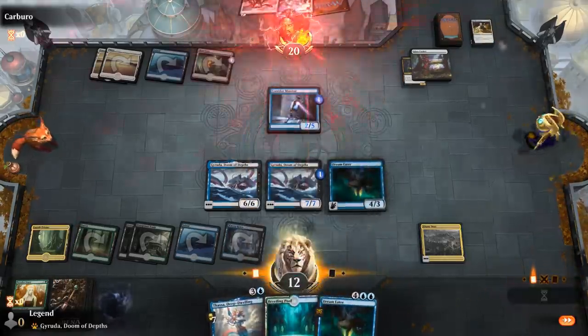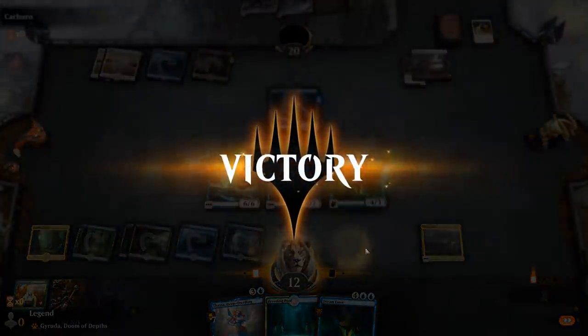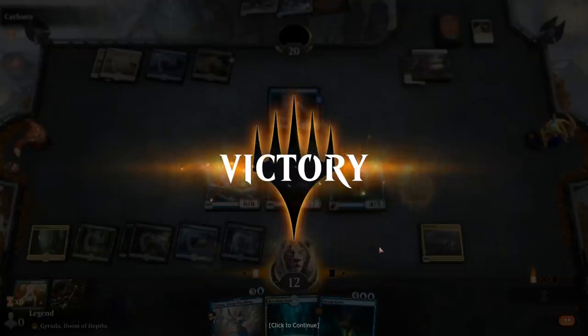Titan's Nest — didn't play it on turn 3, but even later in the game it still allows us to efficiently double-spell and even triple-spell. On to the next one.